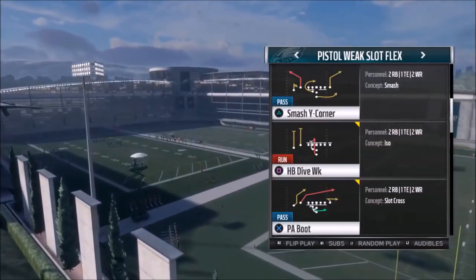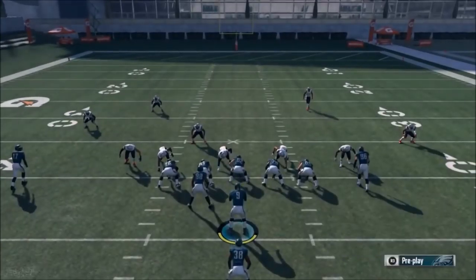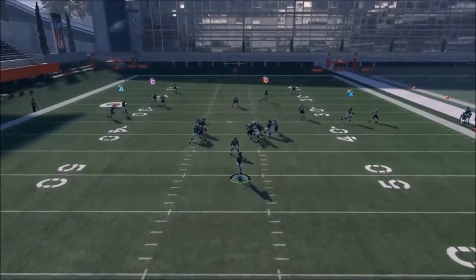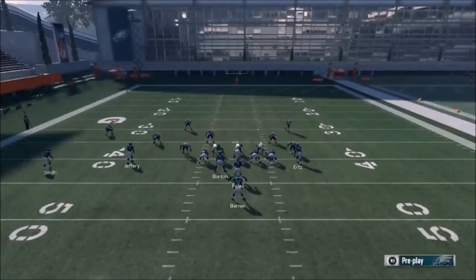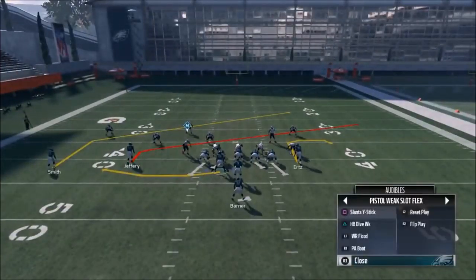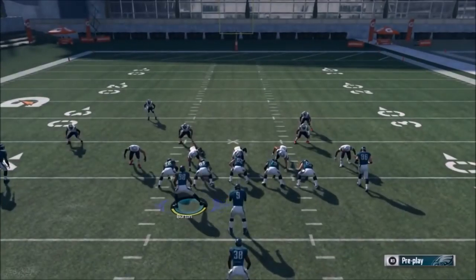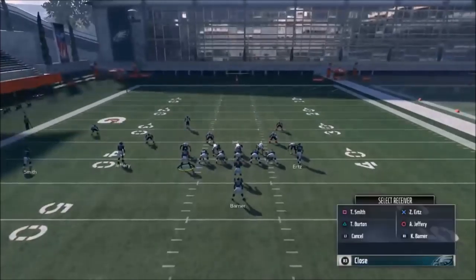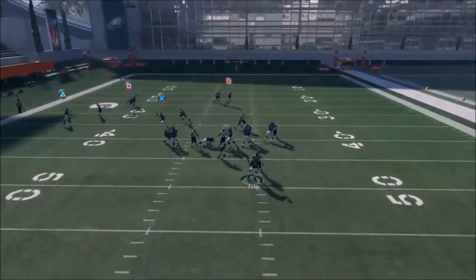The next play is the PA Boot. This play is going to look very similar to one of my personal favorite plays out of the Ravens playbook out of the Single Back Trio. All I'm really going to do is put Burton on a swing route. I don't find that he gets to the sideline as quickly as I want on the default route, so I'm going to motion him out. He'll be pretty much the first read in the flats. My tight end Ertz - I can leave him on his route, put him on a slant to pull coverage across from Jeffrey, or put him on a drag to get open underneath.